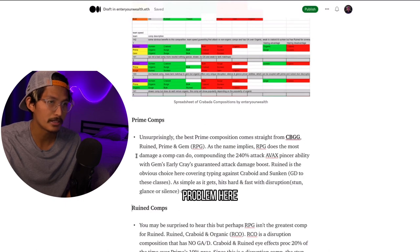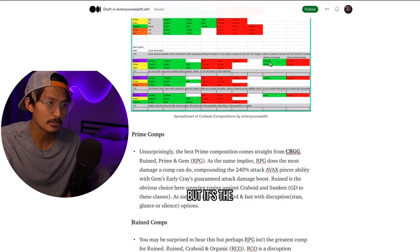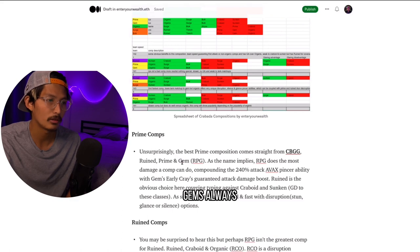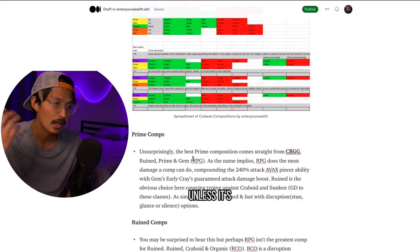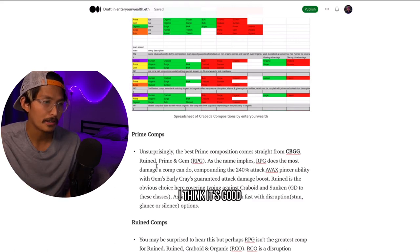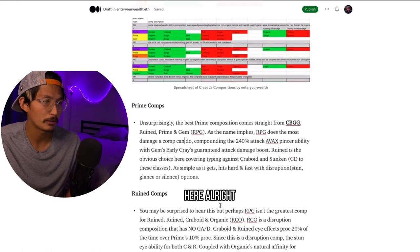Its glaring weakness is the biggest problem — we saw that with Organic and Surge. But the thing about running a Gem class is it always has a factional advantage versus a tank, so Gem's always going to be doing well, and Prime will also be doing well versus tanks. It's going to burn down a tank no matter what, unless it's a Gem itself. I think it's good to mix and match, have some disruption where it matters most, and bank off Gem's Earl Craze ability to make Prime do a lot of damage.